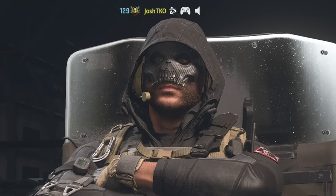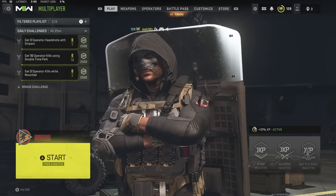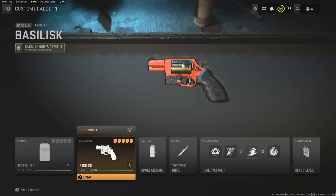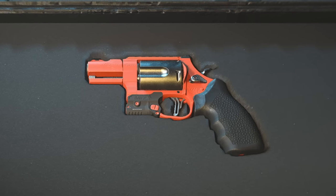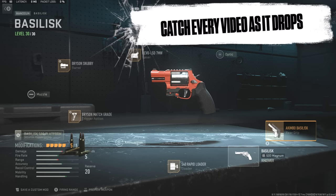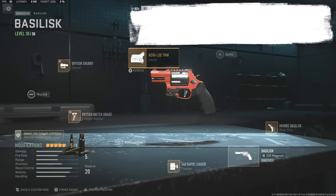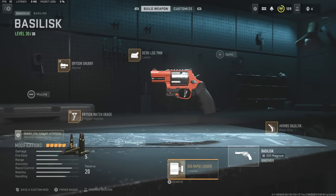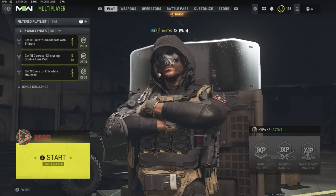Welcome back to another video on the channel, hopefully you guys are having a great day. We're back on the second account and we're gonna be messing around with a snub nose pistol setup. The weapon we're using today is the Basilisk magnum or revolver in Modern Warfare 2. The attachments: Rapid Loader, Akimbo, Revo LSD 7 milliwatt laser, Bryson Snubby barrel, and the Bryson Match Grade.